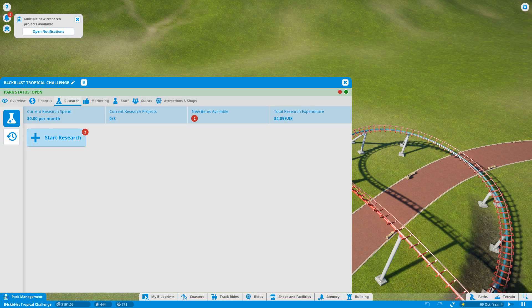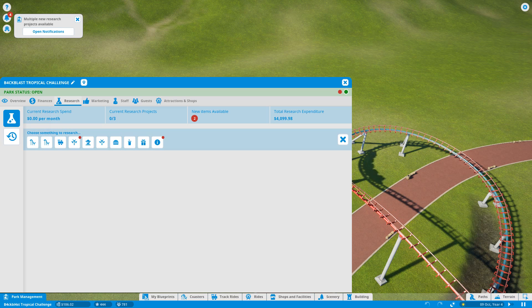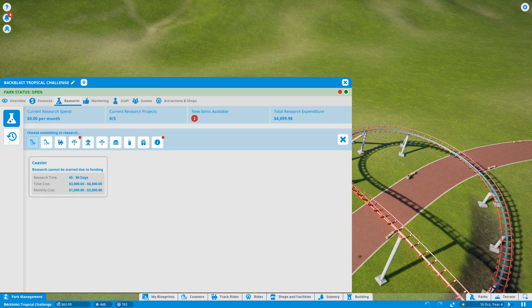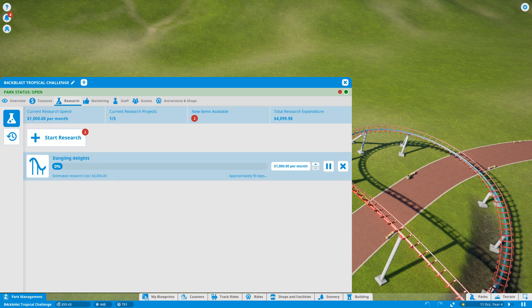Multiple research projects are available. Let's have a look — these are new ones: Information Kiosk, which is only really helpful if you want to put in the priority queue lines. And now my money's gone below so I can't actually build anything. What else have we got? Free spinning and dangling delights. Festive Expedition — I don't think so, that'll be some sort of train ride. Let's start one — I don't really want to have loads and loads because we're not actually making that much money.